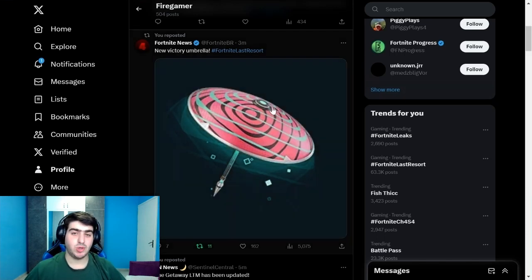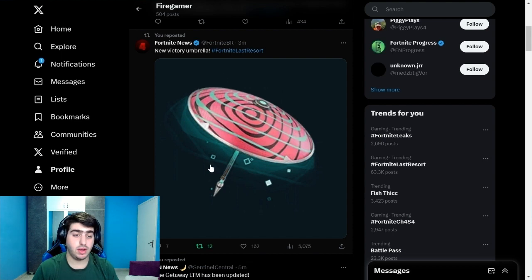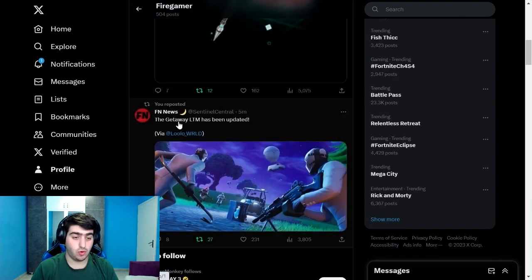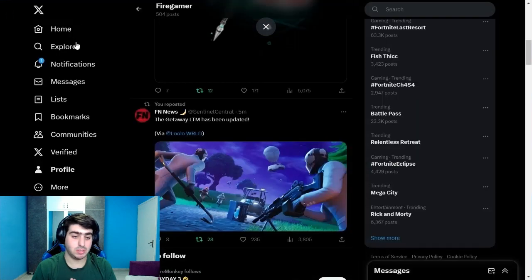Starting off on Twitter — credit to BR, who says this is going to be the new victory umbrella for Season 4. Also, the Getaway LTM has been updated, credit to Lulo World. This is a massive win, especially for those who want to play this mode.